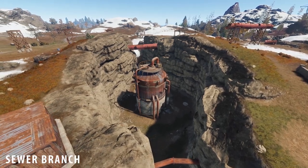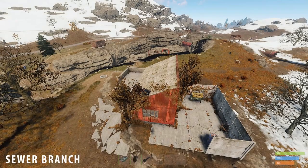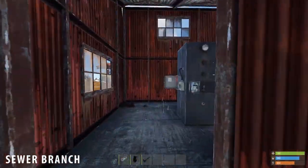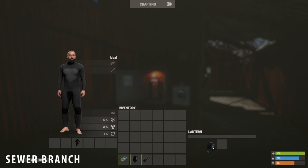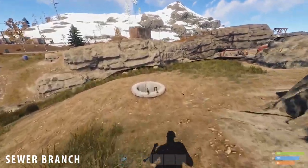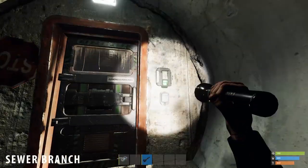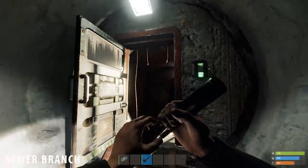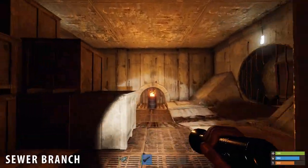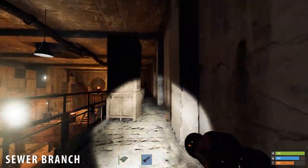For the next monument, the sewer branch, I strongly recommend to bring a light source with you, like a torch or flashlight. Go into the building with a recycler next to it. Put a fuse in the fuse box and activate the switch next to it. Now go outside and find the hole to a tunnel. Climb down the ladder, go downwards and swipe your green keycard on the access point. Go through the door, then go right until you find a burning barrel. Now go left through the doorway and all the way through the room to the center where you will find a blue keycard on the desk.